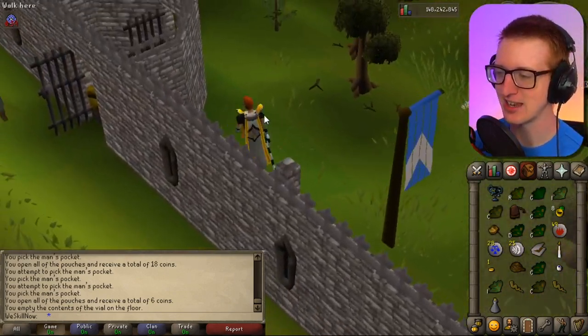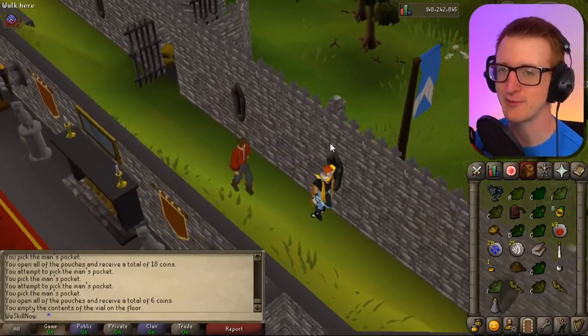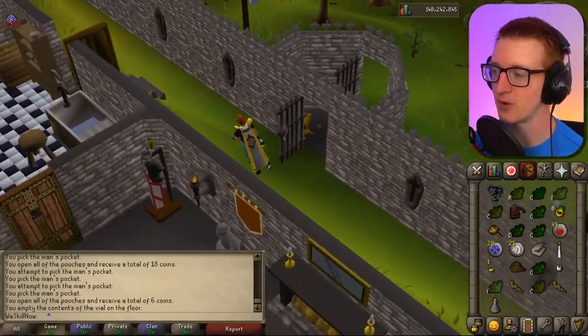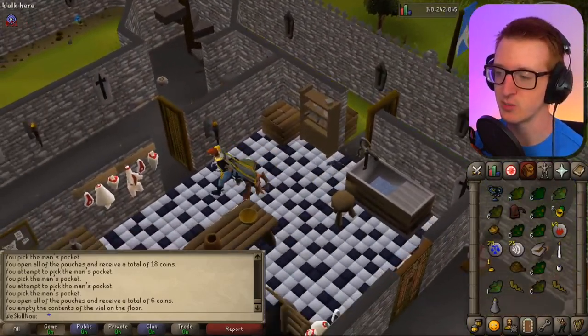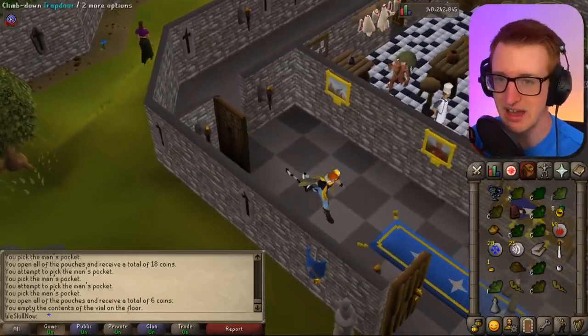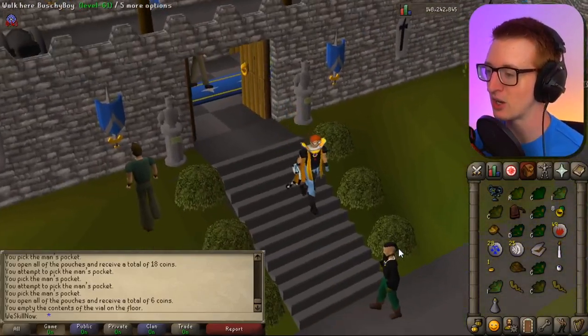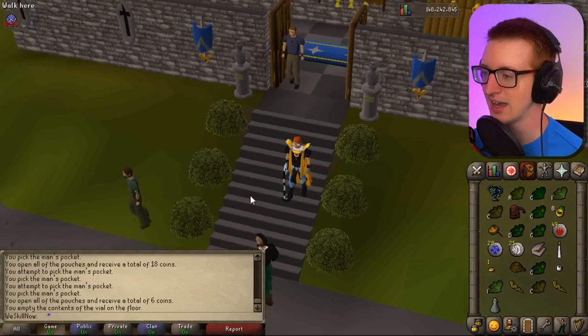I didn't know this, but chat is telling me that we're going to spawn with a pestle and mortar. So maybe I'll do a video on what we're going to spawn with, because it's kind of interesting — we get to spawn with probably all the normal items, but we're also going to get handed a Dramen staff right away for fairy rings and apparently a pestle and mortar as well. Problem solved — check this out.